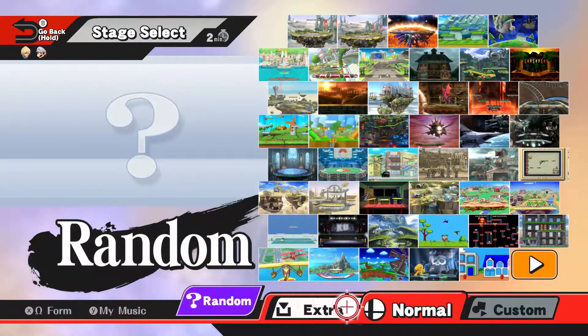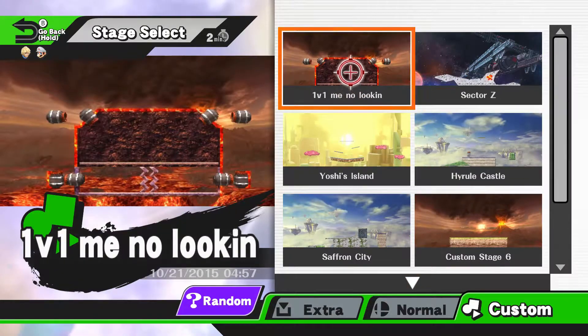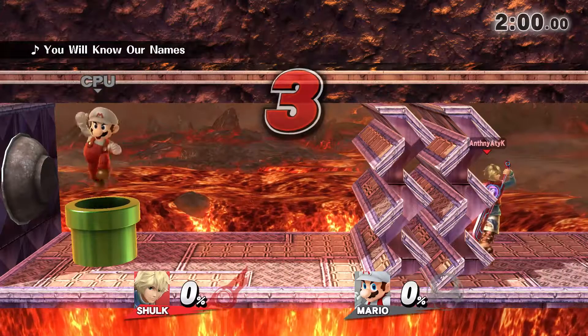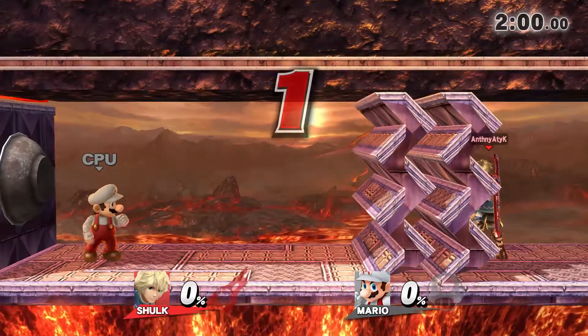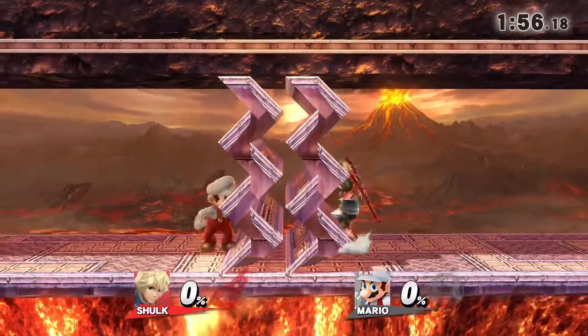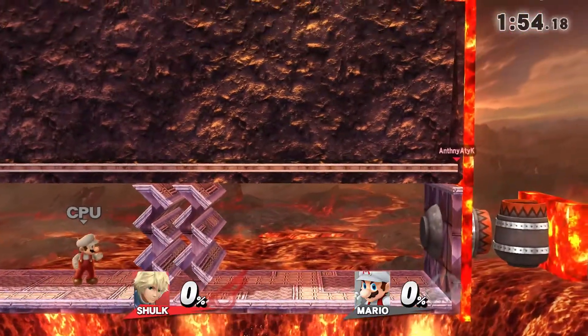I made my stage and I called it '1v1 Me No Looking,' and you'll see why it has that name in just a second. You start in these little pods, and this is good for team battles too. There are ways to glitch through this, but let's not do that — let me go in this cannon.